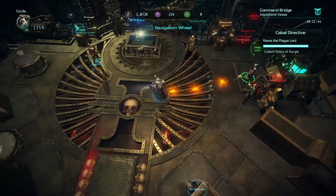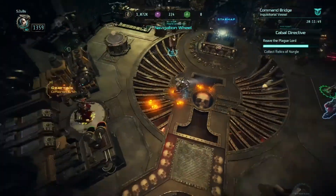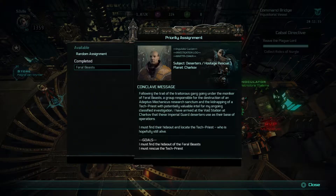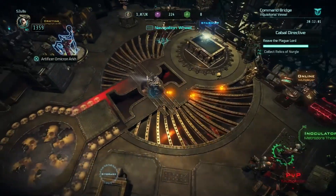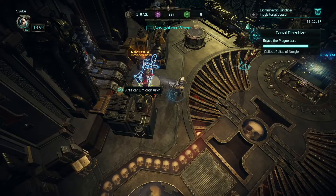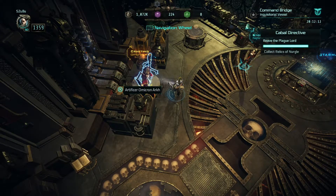You have to try and find some way of finding the spacecraft. You go on a priority mission — it's the first one you actually get — and it's called Feral Beasts. That is actually the mission you have to go on to find your Tech Priest. Once you've completed that, he will appear here. And here is your window to crafting, appearance, fusion, modifying your skills, etc.